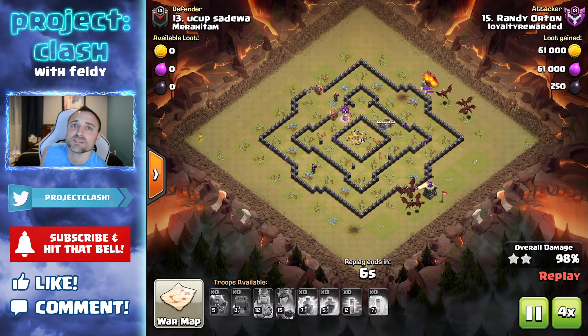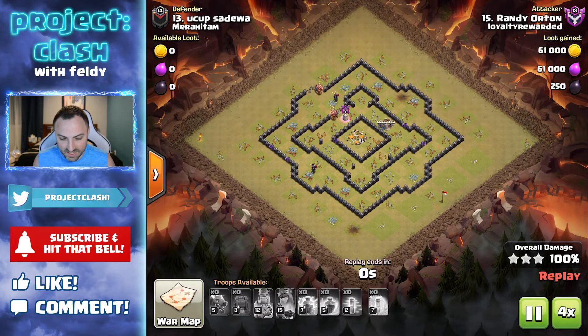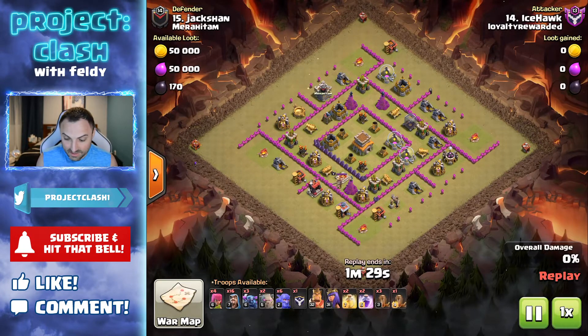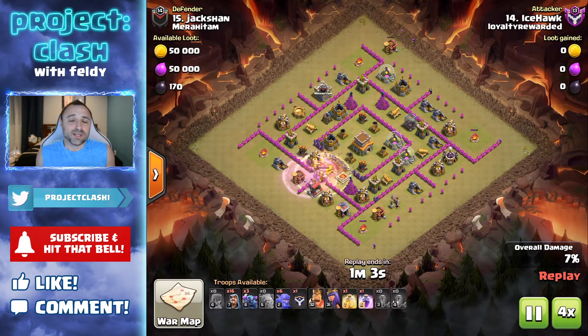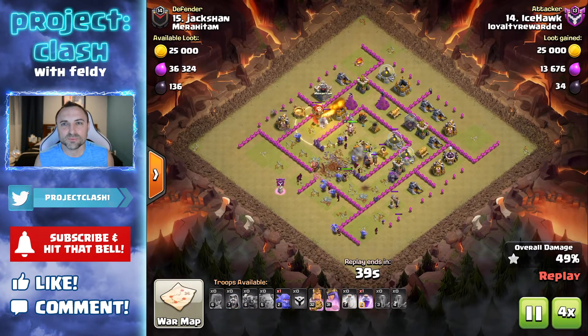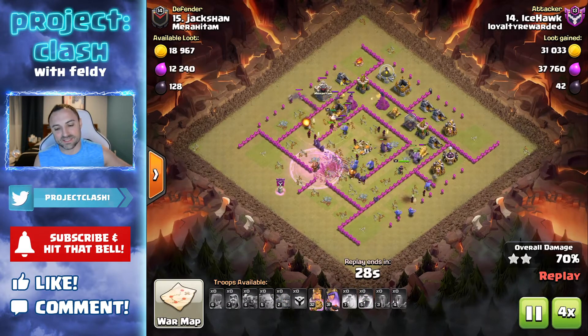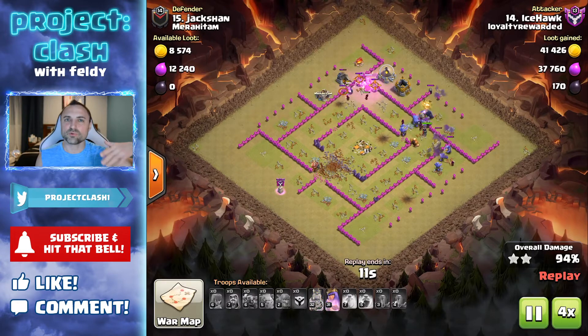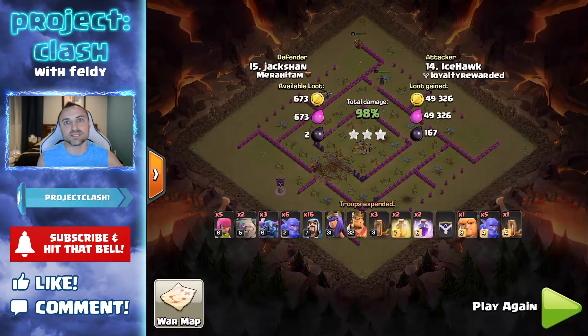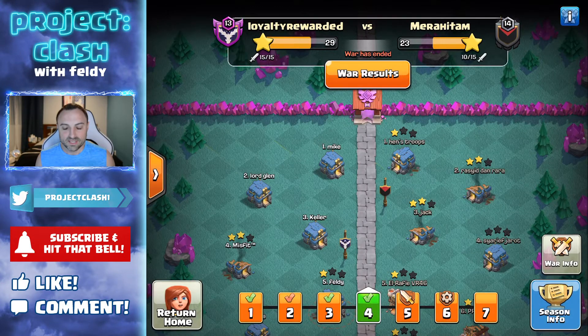Ice Hawk — one of our awesome co-leaders — ended up stuck with a Town Hall 8 base even though he's a Town Hall 10, but he took one for the team and leveled it. Clan war is fun, but I feel like we are underwhelmed being in Crystal 2 and not advancing. We're trying to get guys in who want to attack, and when we don't win the day it chops our chances of going up — which is frustrating.